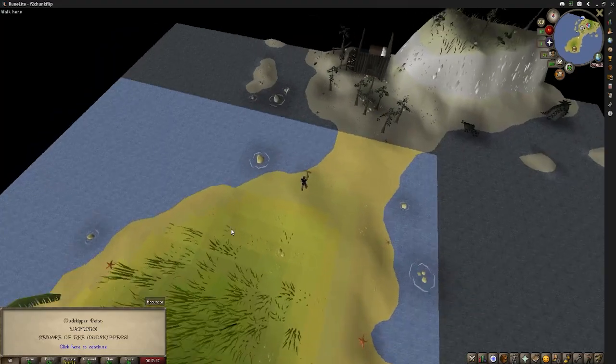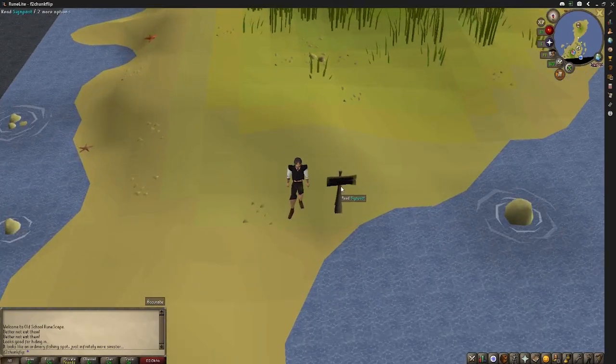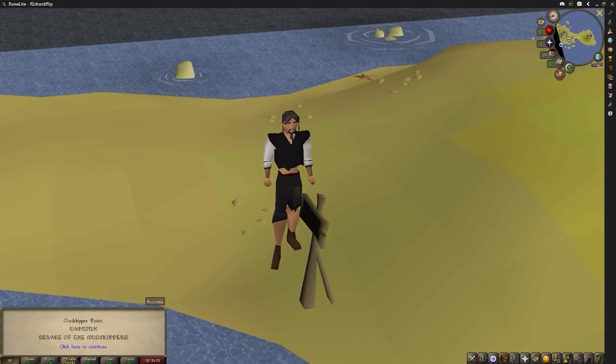Mud Skipper Point. Before you click away because now this whole video seems like a joke, there was a reason behind picking this chunk. Since the ultimate goal is to get to the Grand Exchange and gain membership through bonds, I thought it would be cool to start in a place that fit the theme. The basic backstory is we were traveling by boat, we crashed, and we washed up on Mud Skipper Point — bringing us to the here and now with nothing to our name and everything to prove.